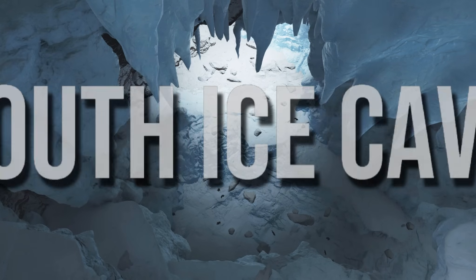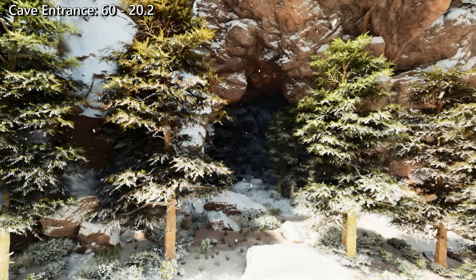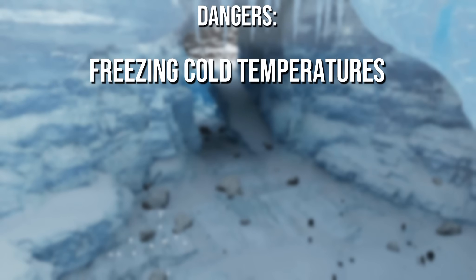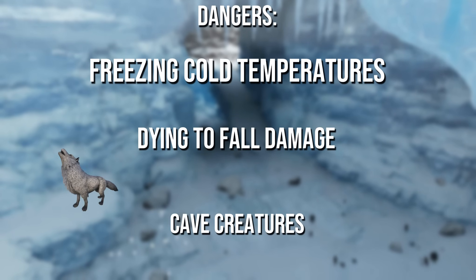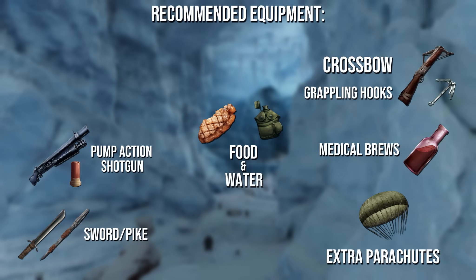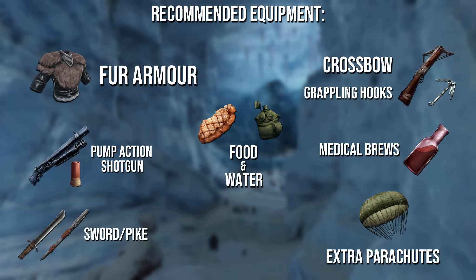In at number 3 is going to be the South Ice Cave, also known as the Easy Snow Cave. The cave entrance can be found at 60 latitude, 20.2 longitude. Dangers include freezing cold temperatures, risk of falling, and cave creatures including direwolves, sabertooths, spiders and yetis. I'd recommend bringing similar equipment to that of the first cave on the list, switching your armor to fur to counter the cold temperatures.